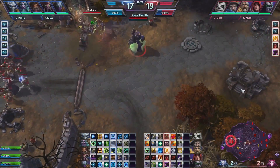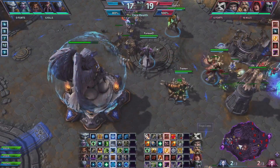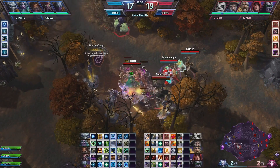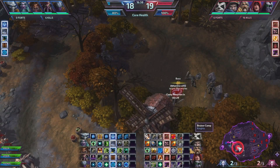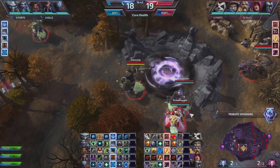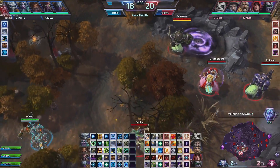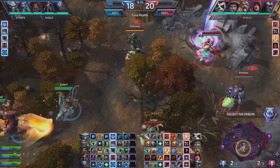We end up regrouping at their Knights. It's questionable — we potentially could have ended, but that's an extremely risky play. So we end up just looking for the level 20 advantage, taking their Knights for that pressure, and we can back up to our Giants. The next objective we really want to worry about is their boss spawning in 30 seconds. This tribute is also extremely important because it's the 10th tribute of the game — another one of those do-or-die situations for Tuark.